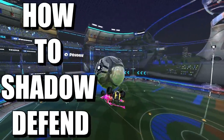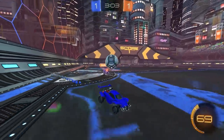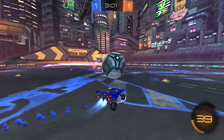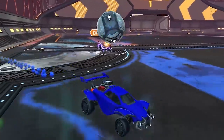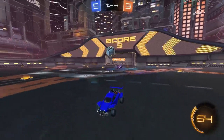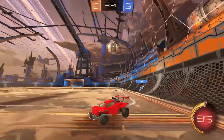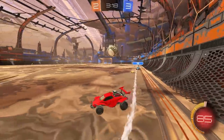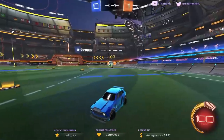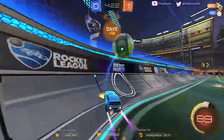Here is how to shadow defend. Shadow defending starts by making sure you're on the same side of the field as the challenging opponent. You want to move your car so that you're mirroring their movements as closely as you can. This means if they are constantly moving the ball from side to side, you also move side to side. You want to try to stay a distance away from them that allows you to turn and challenge if they mess up, and gives you the ability to jump for a save if they decide to flick it over you or push it to one side.